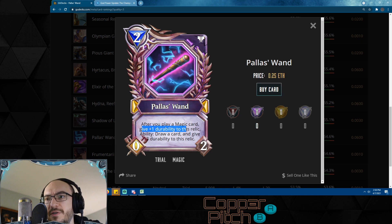Palace's Wand is another infinite durability relic — after you play a magic card, give it +1 durability. The ability is draw a card, give -3 durability to this relic. It only costs two mana to equip, and magic doesn't have too many super important relics, so this can easily be played in almost any magic deck. You're going to draw extra cards, which is worth it. It starts with two durability which makes it a little tough, but since it's only two mana you can easily play another magic card the same turn — effectively giving it three durability when you play it.